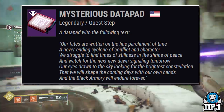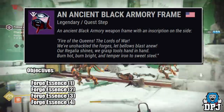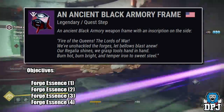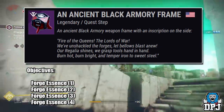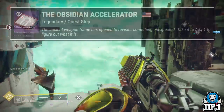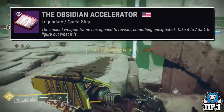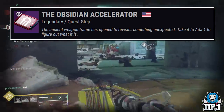Wherever this quest step is and however it's completed, you are rewarded an ancient Black Armory frame. The objectives here are to get four essences — one from each forge: the Volundur Forge, the Gofannon Forge, the Izanami Forge, and the Bergusia Forge. Once these essences have been obtained, you then get the Obsidian Accelerator. An ancient weapon frame has been opened to reveal something unexpected — take it to Ada-1 to figure out what it is.